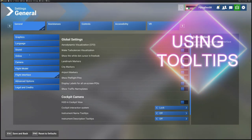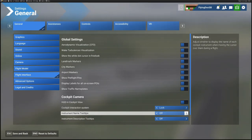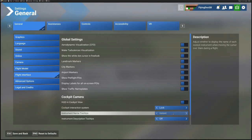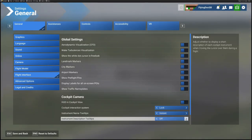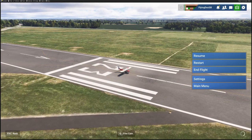Another thing you might want to do: go into Settings under General and turn on the Cockpit Interaction System and Name Tooltips. That's helpful if you're just learning — as soon as your cursor hovers over an instrument, you'll get the name and description of it. I find them quite irritating after a while, but if you're learning you'll find it really helpful. Save those and drop back.